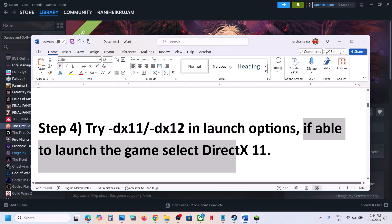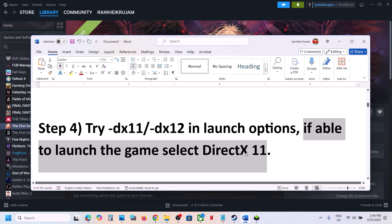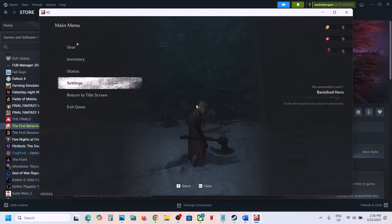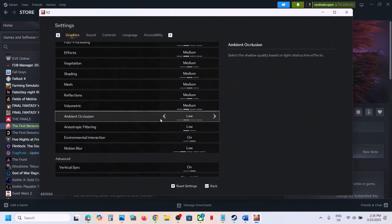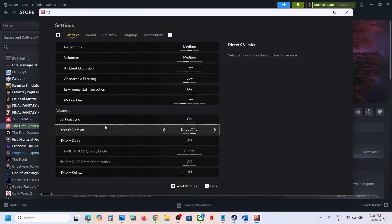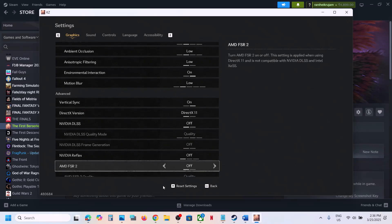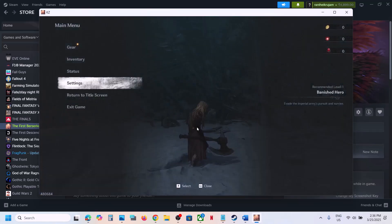If still not working, remove the launch option and follow the next step. If you are able to launch the game, go to Settings, then Graphics, and scroll down. Under Advanced, you will see DirectX Version. If it is set to DirectX 12, change it to DirectX 11, apply the settings, and restart the game.